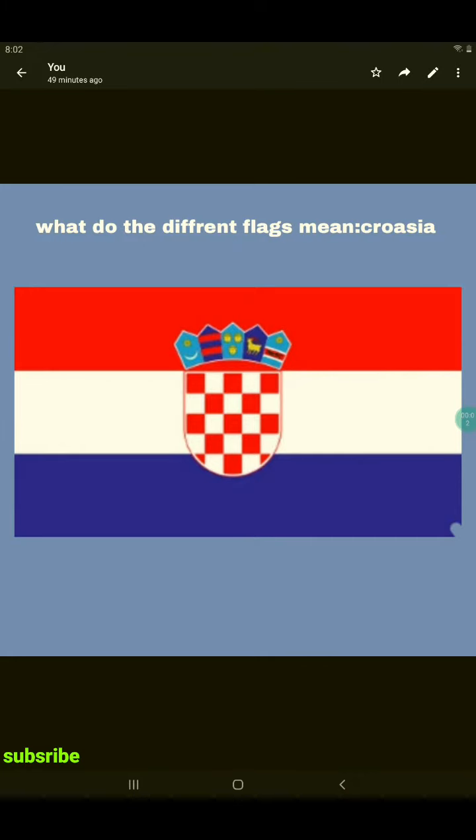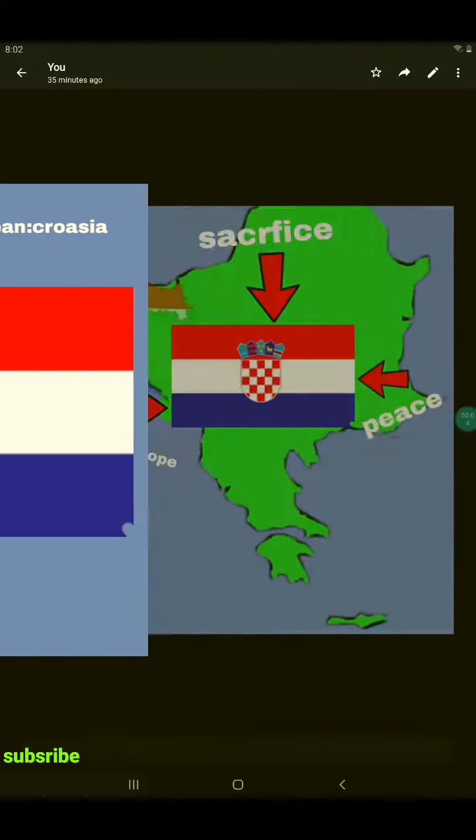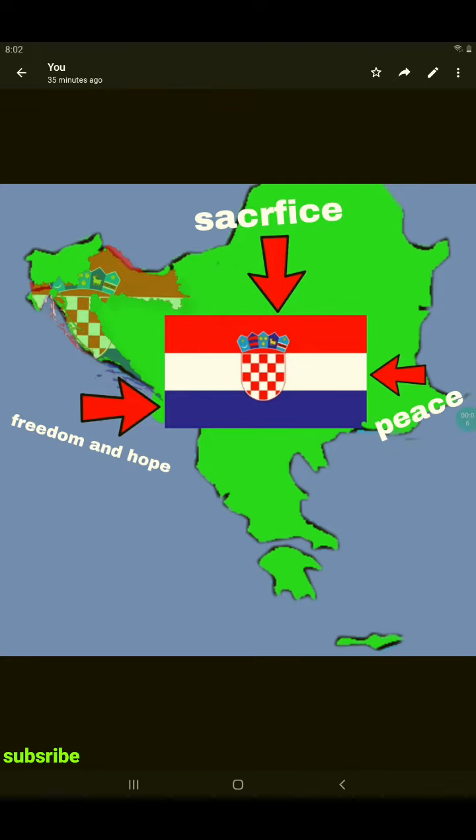What do the differences mean? Black represents Croatia, the red represents sacrifice, the white represents peace, and the blue represents freedom and hope.